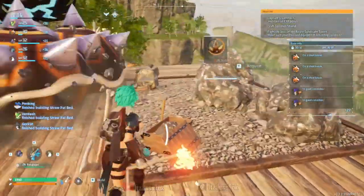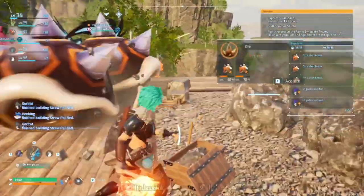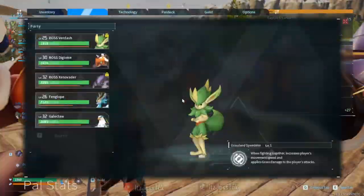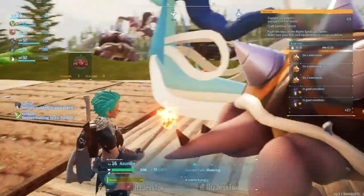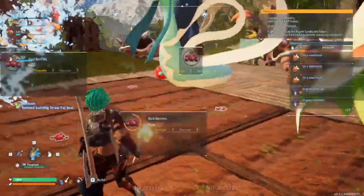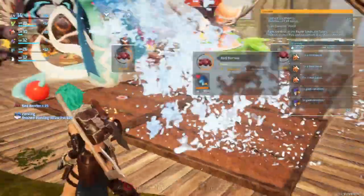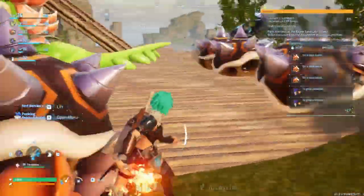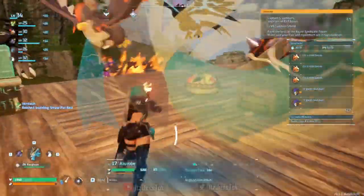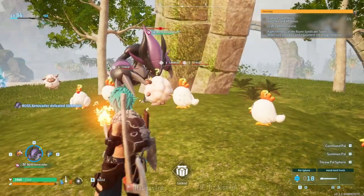This is where the improved furnace really shines when you have people mining — but apparently this is really freaking slow. I think we need to get the level three one, which takes three tech points, and surprisingly we haven't come across any ancient technology trees. I keep picking these stupid berries up — where did you guys put the berry thing? That's right here. Look at all of this lovely food.